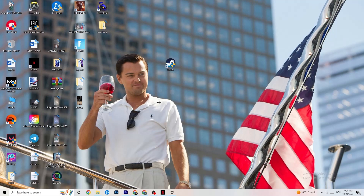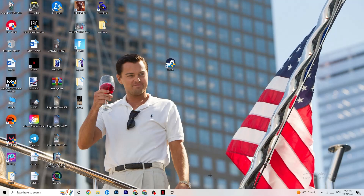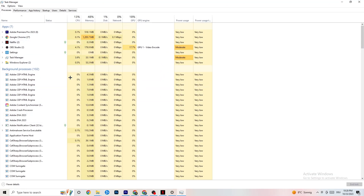If that still doesn't work, the next step is to open Task Manager. Right-click your taskbar and click Task Manager. Maximize it so you can see it better, then navigate to the top-left corner and make sure you're on the Processes tab. Check your GPU and CPU usage — if there is high usage, something is taking too much performance from your PC.